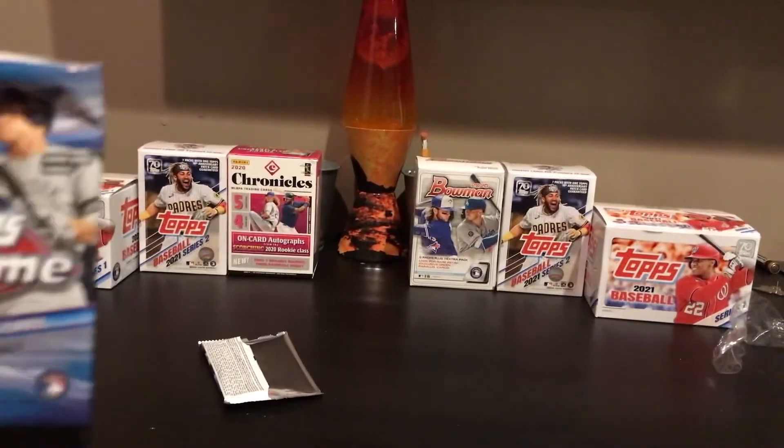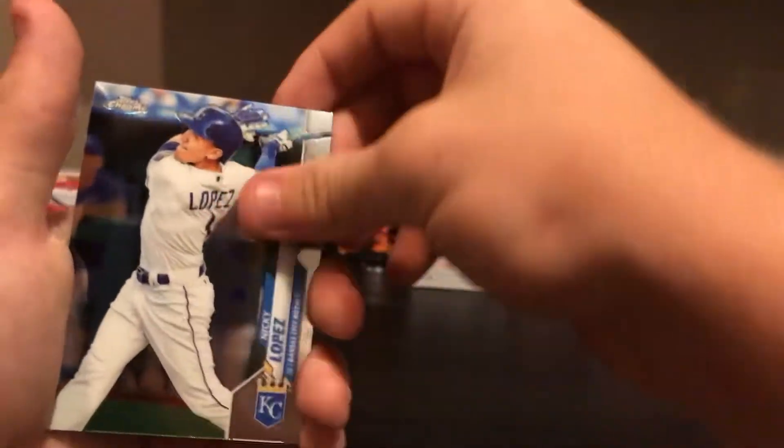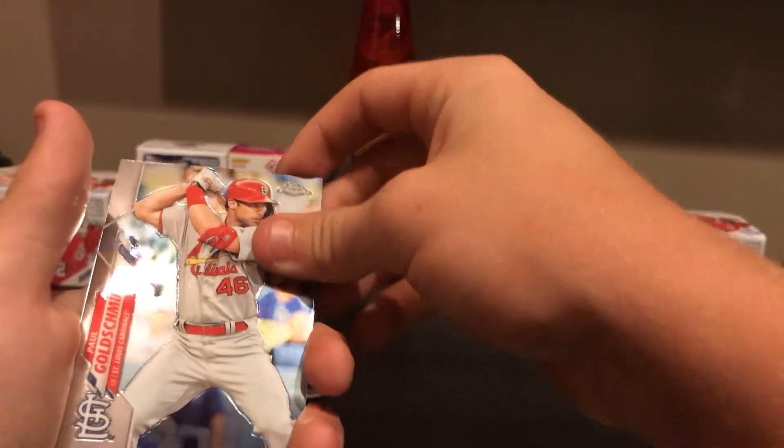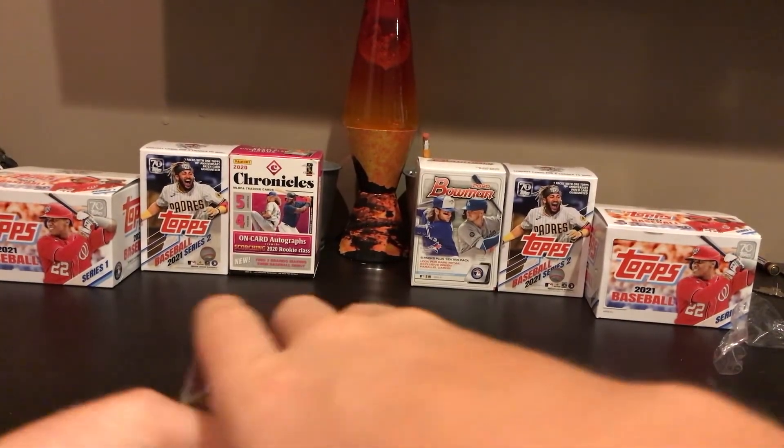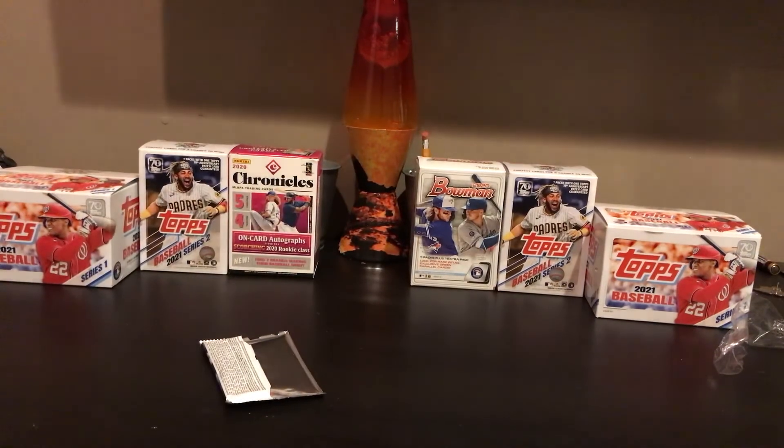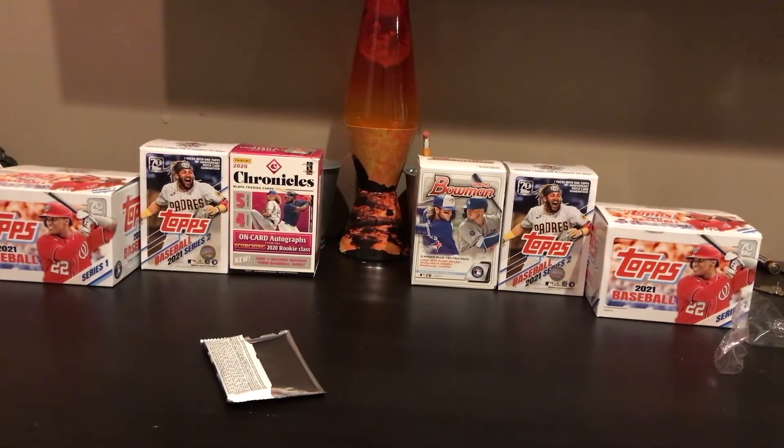Last pack, and then we're going to start off with our sepias. Starting off with a Nicky Lopez. Then a Paul Goldschmidt for the Cardinals. And then a Victor Robles future stars — this one is not numbered — and a Brusdar Graterol rookie card for the Dodgers.